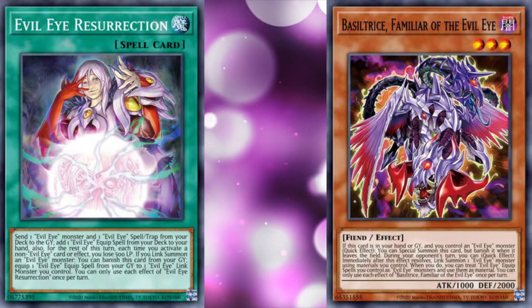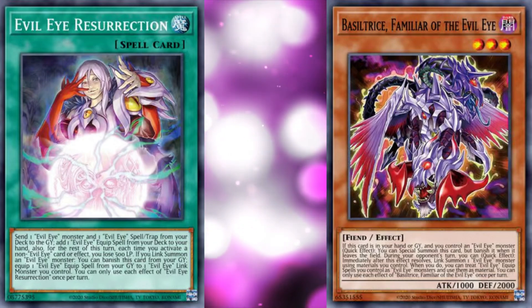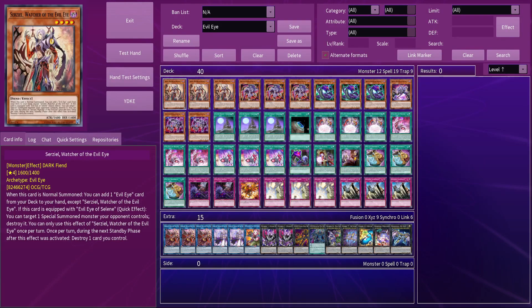So with a few new consistency tools and some interesting things you can do with your level 3 summons, this deck is shaping up to be a consistent, solid strategy. Now let's take a look at how to build the deck. I've gone for a Control Faker's build, so one with quite a few traps, but having going-second staples to side in will of course be useful too.